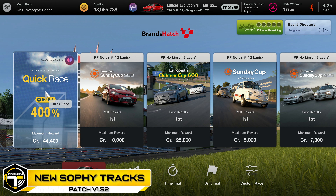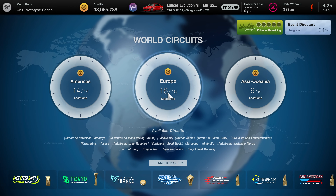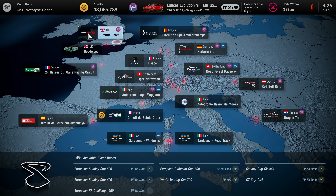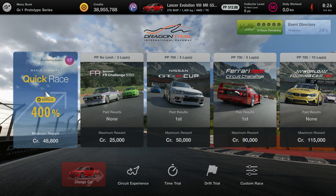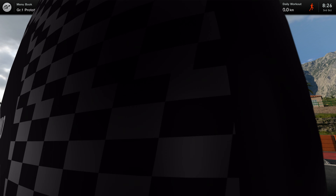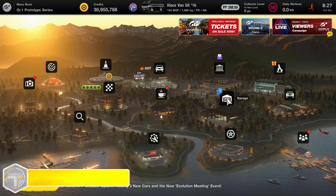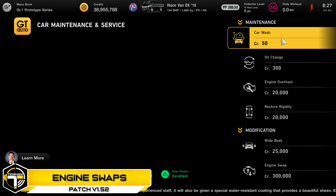Next, we jump into the new Sophie tracks. They've added two new Sophie tracks: Brands Hatch — the Grand Prix circuit is available, not the Indy circuit. And Dragon Trail Seaside — it's the first time we can do it in Sophie. Not on any of the other layouts though, so just keep that in mind. Hopefully more come. It's only in the PlayStation 5 version of the game, not PlayStation 4.